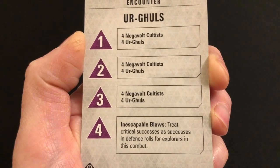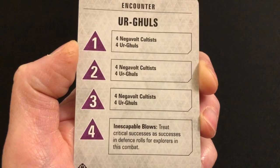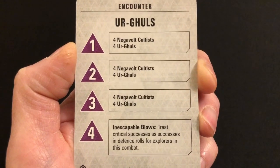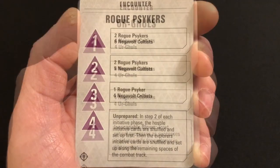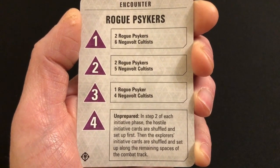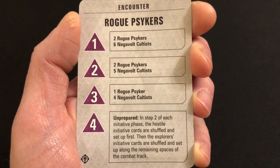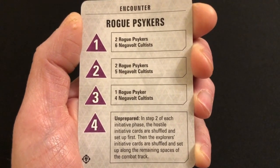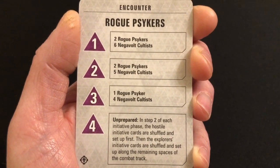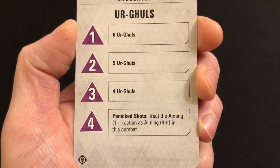'Inescapable Blows' — treat critical successes as successes in defense rolls for explorers in this combat. This means you're more likely to pick up wounds, so you need to think about how you're approaching the enemies and how you intend to soak or avoid those wounds. 'Unprepared' — in step two of each initiative phase, the hostile initiative cards are shuffled and set up first, then the explorers' initiative cards are shuffled and set up along the remaining spaces of the combat track. This just means that the hostiles are always going to get the drop on you — you can still use gambits and things like that, but you're more likely going to have to use more dice to set up those structures you need to be effective in combat.